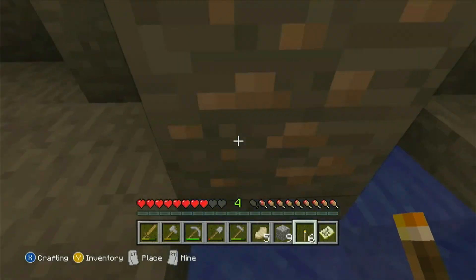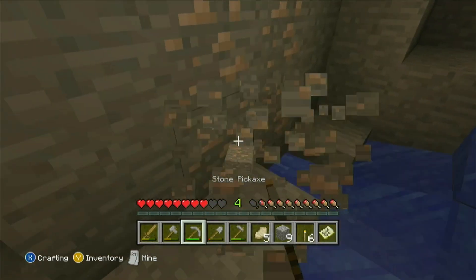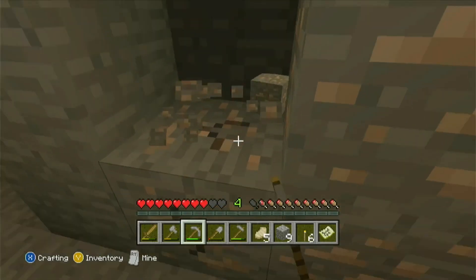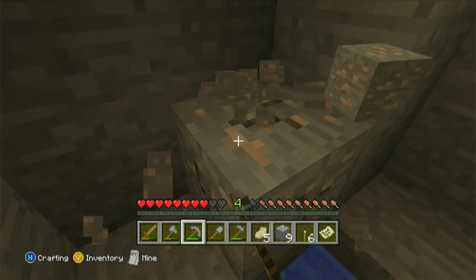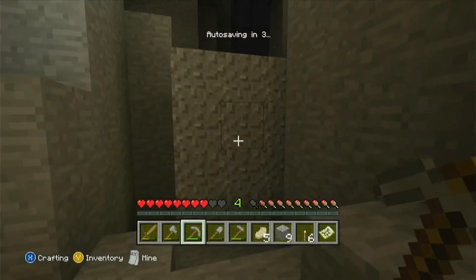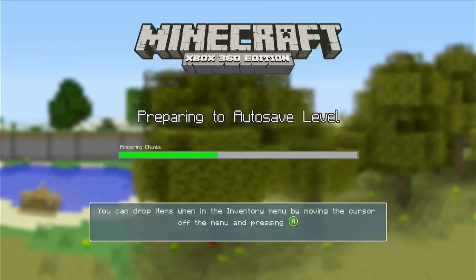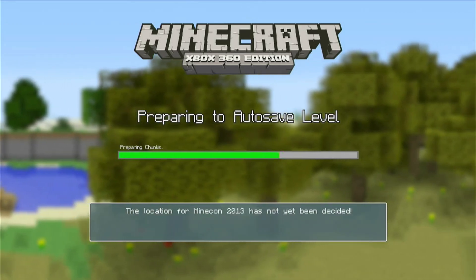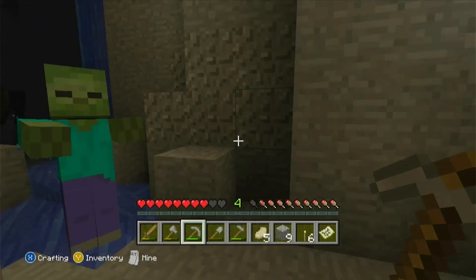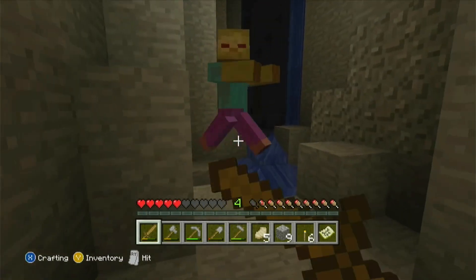Oh, there are two endermen — those will be useful for beating the game. I forgot that water doesn't prevent your fall. Those endermen will be useful eventually, but I'm not prepared to take them down yet. I'll beat the game eventually, just not right now — it's not my focus.